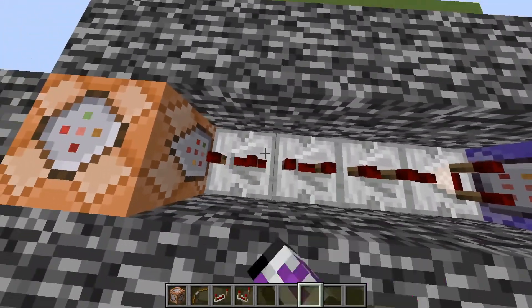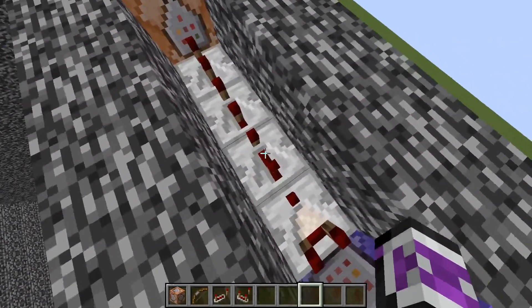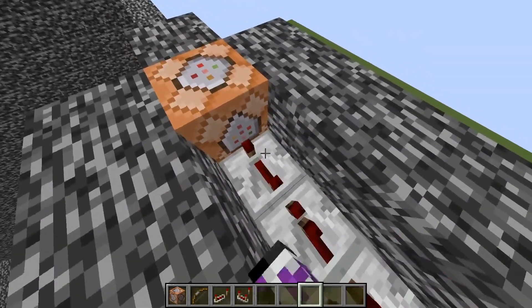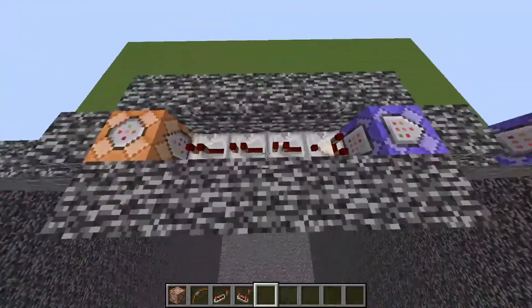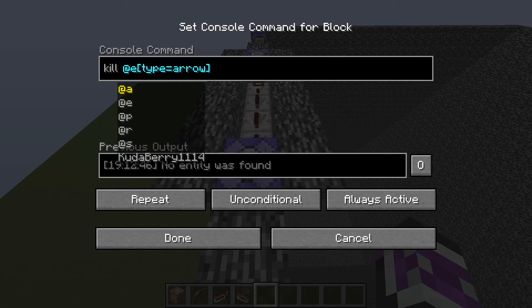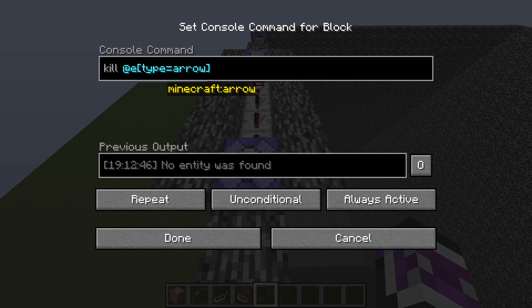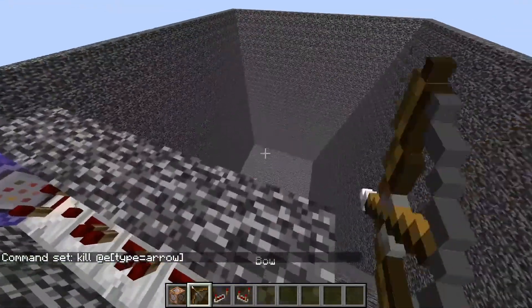You can delay the time on this and even add more repeaters if you need. I personally like this setting — it's quick and easy, summons a nice amount of entities, and doesn't make much lag. Then we're going to do the command kill @e[type=arrow]. Make sure this is on needs redstone, and repeat.